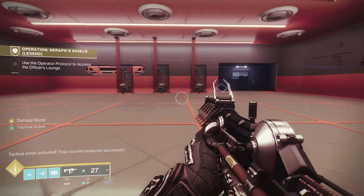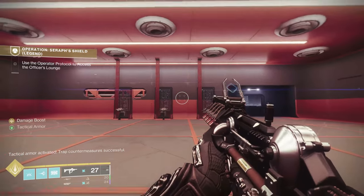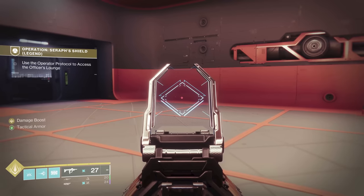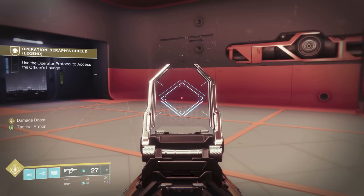The first exo frame for Part 1 is going to be in the microwave room. Once you've deactivated everything by activating the three terminals, your first exo frame is going to be literally right there just laying against the wall. That is Part 1 for the first catalyst.